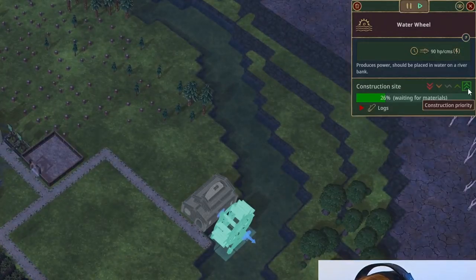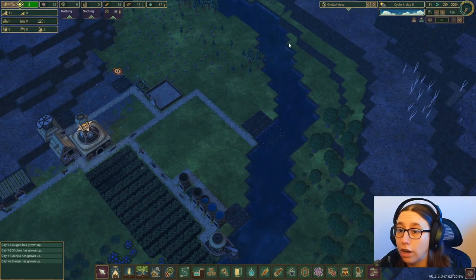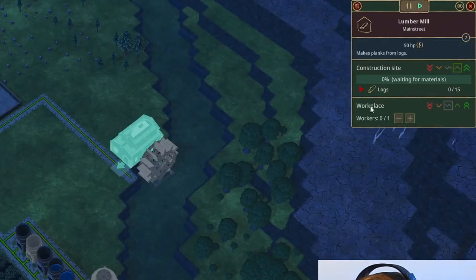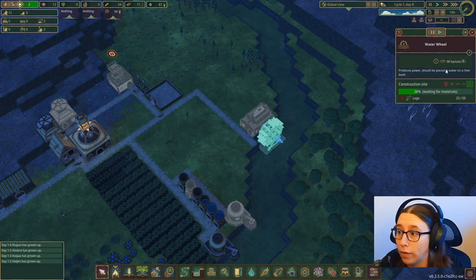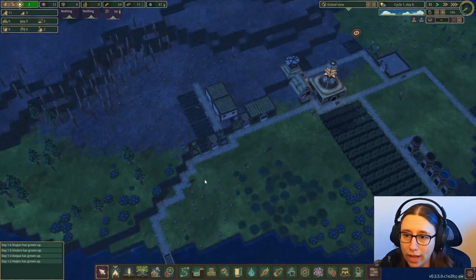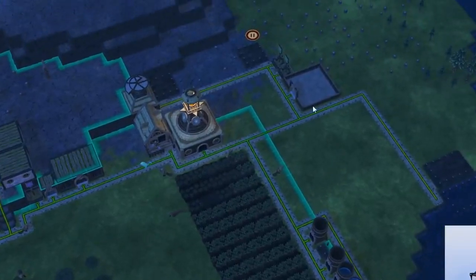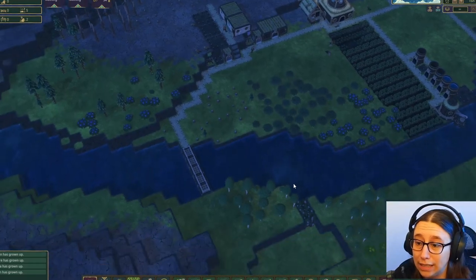I need the water wheel to be high priority, and then the lumber mill next — once the water wheel is built, it will turn and create power for us, and the lumber mill takes power to work. We need a lot of logs to do that so it's going to take some time. There's a lumberjack station here and they've already got all these trees done. I've got two people cutting down trees, but we're almost out of trees in this area, so we really need to be careful.